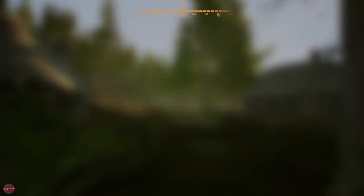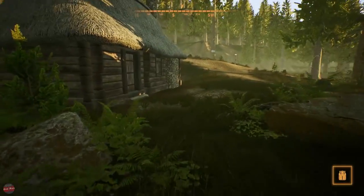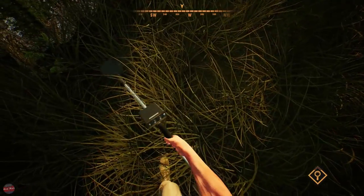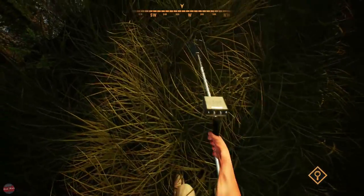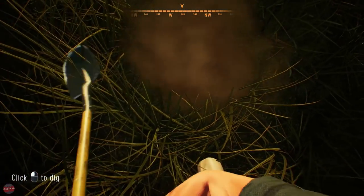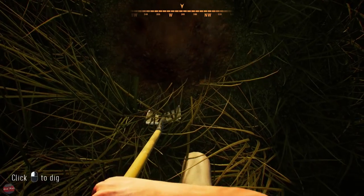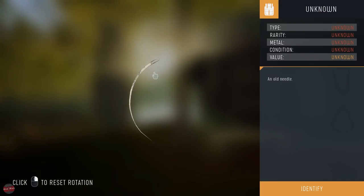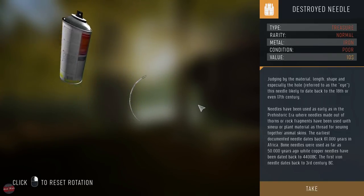Right, I'm going to do one more because I want some loot. I want to take some back that I'm proud of. Come on - it's up here somewhere, there it is! Be a gun - let me sell it for like a million dollars. What have we got? What is that? Is that a hair? Is that a needle? What the crap? It looks like a fishing needle or something, it's well bent. Look at that - an old needle. Spray juice. Ten dollars?! Changed by material, length, shape, and especially the hole referred to as the eye. The needle likely dates back to the 18th or even the 17th century.